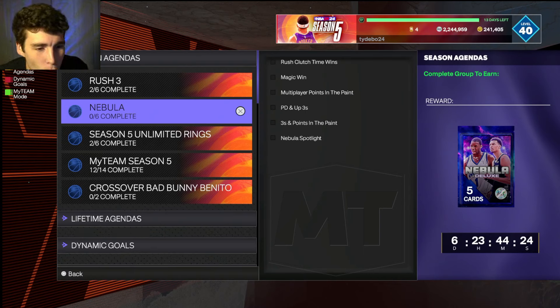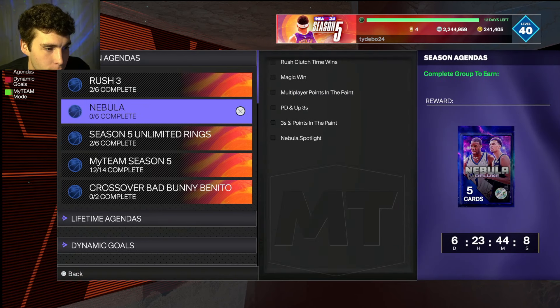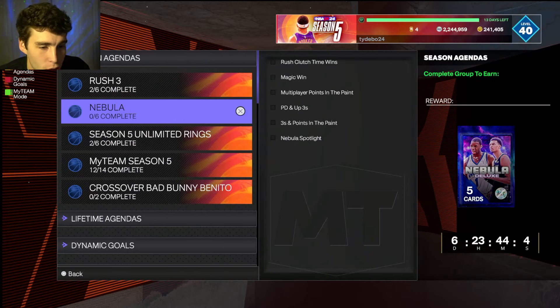What's up guys, welcome back to another video. Today we're going to be doing a complete breakdown on how to guarantee yourself a pink diamond, galaxy opal, or higher player in NBA 2K24 MyTeam for a simple agenda grind — specifically this nebula spotlight grind as well as the rest of the agendas.